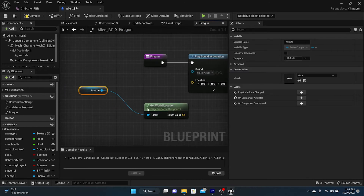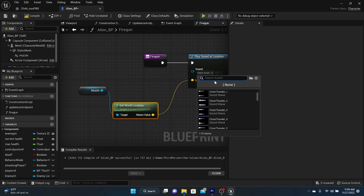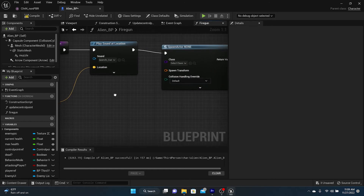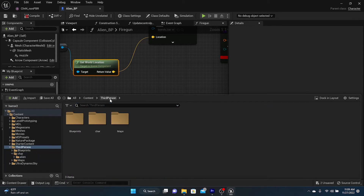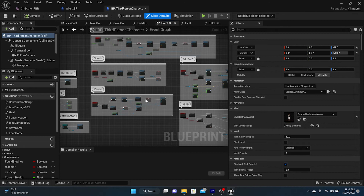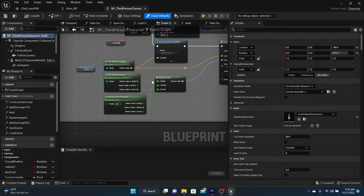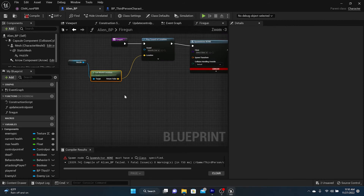So Get World Location will be the location of the sound. The sound we want to play is the laser sound — the cue. For the spawn actor we also want it to spawn at the world location. Rather than build it from scratch, let's look at our third-person character's event graph to see how they shoot — you can just copy that attack code, go back into the alien character, and paste it.